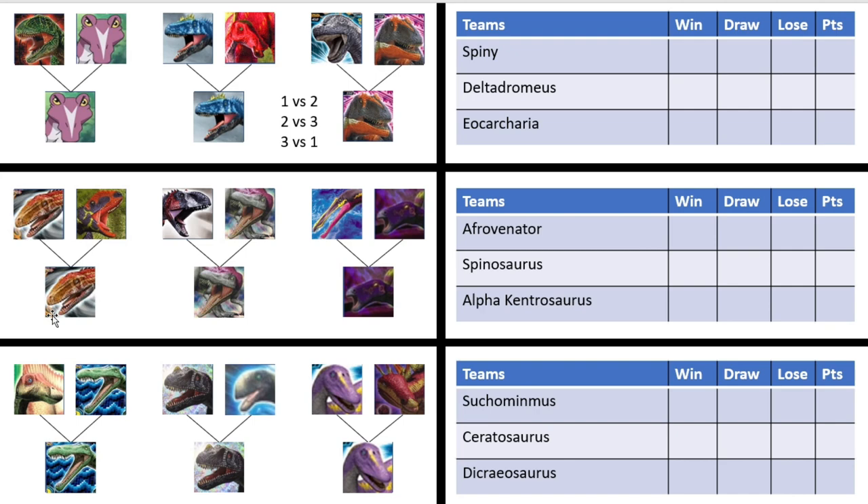Hello everybody, this is Stringer. We're back to kick off the semi-final round for the African Assault Tournament. We have three matches to go through here but only one competitor in this video will make it to the final three. Each of the guys that got through the first round will play each other once, and whoever secures the most points will go through. The matchups will be: Spiny versus Delta Dromius, then Delta Dromius versus Eokakiria, and then Eokakiria versus Spiny.